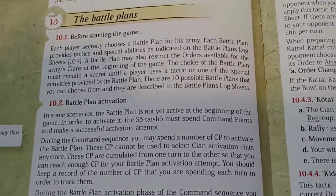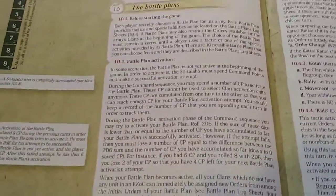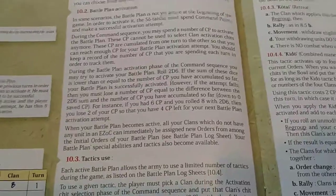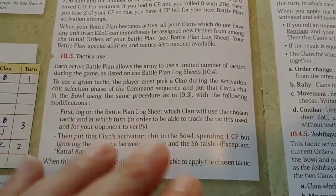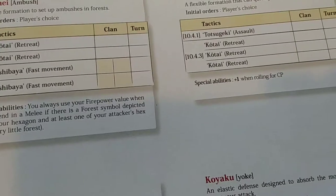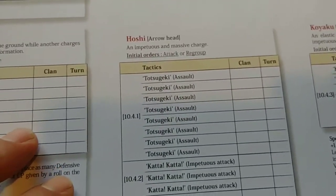Battle plans are one of the interesting things in this game. You choose a battle plan, but in some cases — like in Yamazaki — the battle plan won't start in place. You have to activate it by accumulating command points and making a roll against the required number of command points. Once your battle plan is in place, you can assign a limited number of tactics from it.